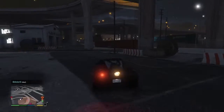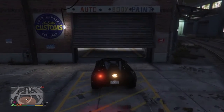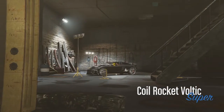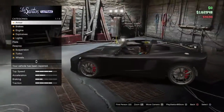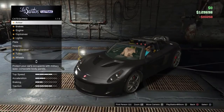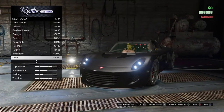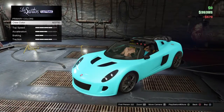Alright, let's open up the options — it does work. Coil Rocket Voltic, supercar. Repair damage is that much — damn. Armor, I don't think we're gonna spend that much, but we'll do like 80%. We're already down to 72k. We'll take neon — we're almost out of money.